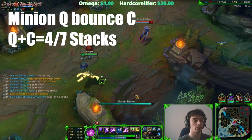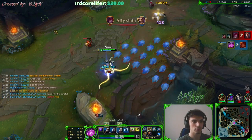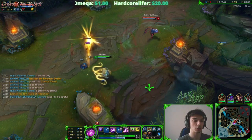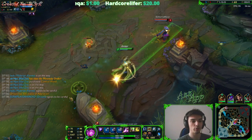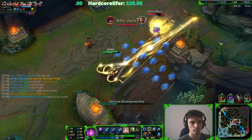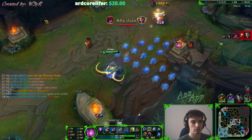Next we have the Minion Q Bounce combo. If you find your opponent playing too cleanly and you can't land a Q on them, then use a Q seemingly on a minion to farm, but aim the split Q into your opponent. The second Q part is a lot faster, so it will be harder for your opponent to dodge and anticipate. Then when your opponent is already slowed, just follow up with a combo.